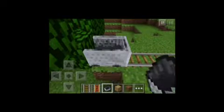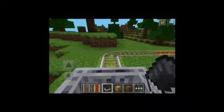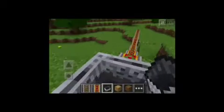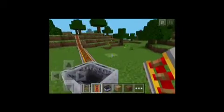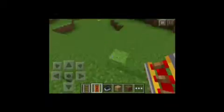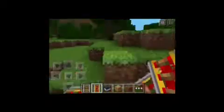There are now mine carts. So this is how it works: you put the rails down. In Survival you tap, in Creative you hold. Then you just click up. And there are powered rails too. I'll tell you a bit more about that later in Survival.